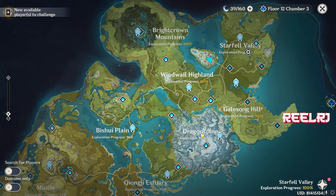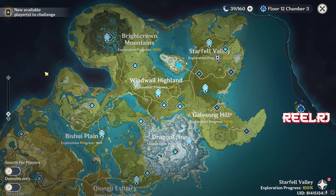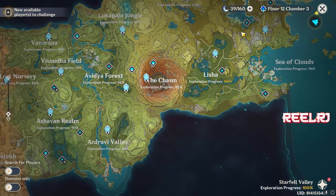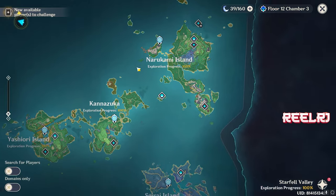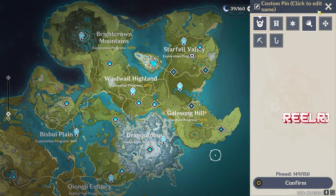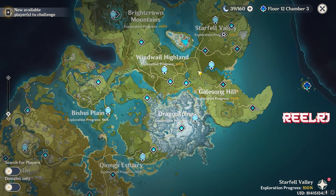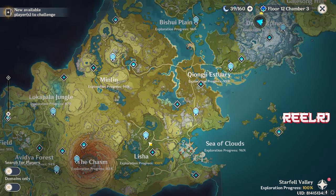First of all, explore the areas. Whether you're a long-time player or a new player, if you haven't explored Mondstadt to 100% or even 90%, it's high time. Mondstadt is the easiest to explore and the smallest region. Then explore Inazuma — which is very big — and Sumeru, which is also very big. Complete Mondstadt, Dragonspine, and everything.